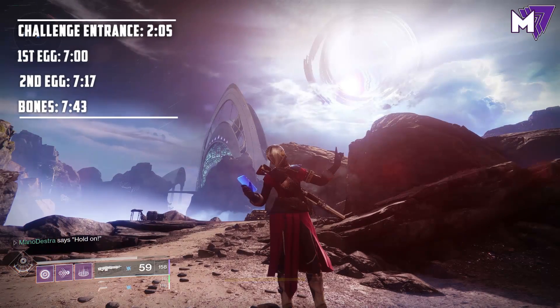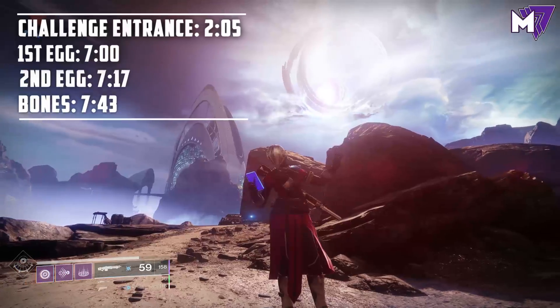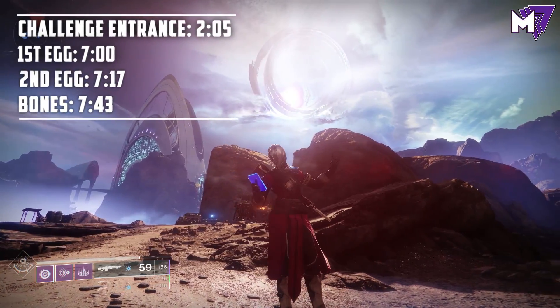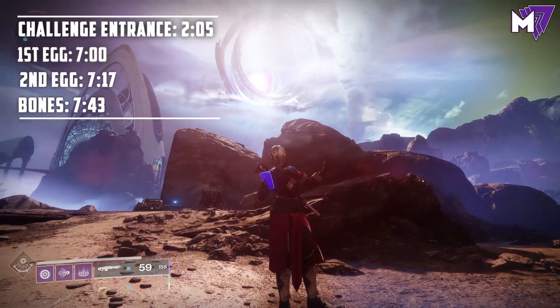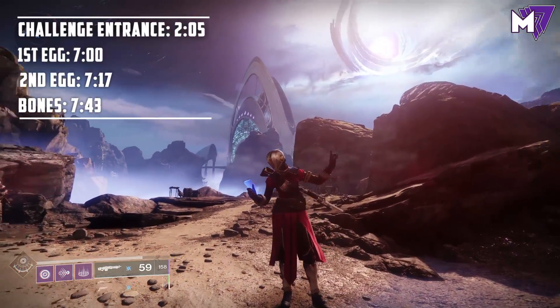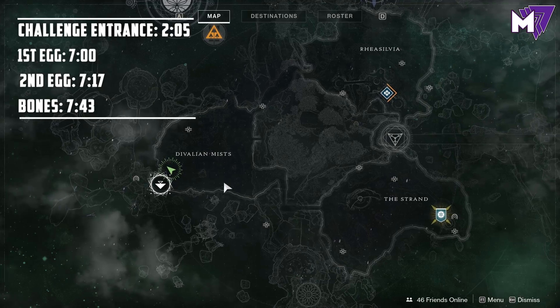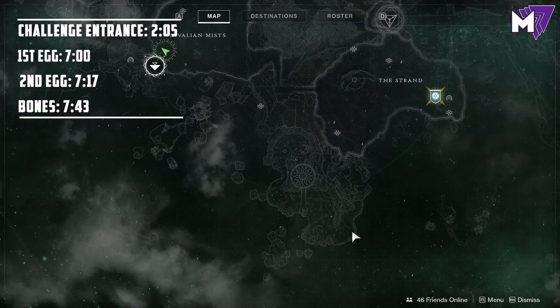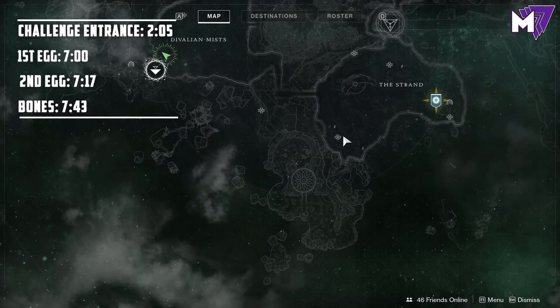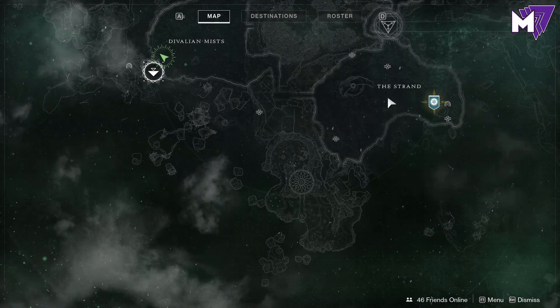Hey, what's going on everyone? Mano back here for another Destiny 2 Ascendant Challenge video guide. As always, timestamps are located on screen and in the description box below. This week we're going to be tackling the Forfeit Shrine Ascendant challenge. We're going to head to Petra Venge, who is going to be in the Strand. Once we pick up the bounty from her, we'll head south to the Gardens of Isila. I've already picked up the bounty so I'm going to skip that part in this video.